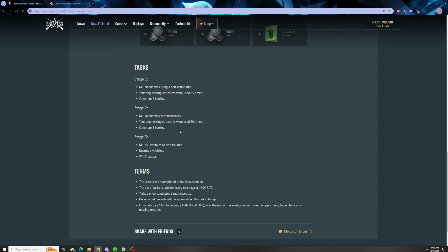Finally, stage three: kill 150 enemies as an assaulter — that should be pretty easy — destroy six vehicles, and win three battles. The 150 enemies killed as an assaulter is almost just a gimme; it's like a couple of games playing primarily assaulters. Just run and gun, and you'll probably get the vehicles destroyed doing the same thing as long as you're carrying explosive packs. You could get the six vehicles done in one match if you play an attack plane that can double as a fighter — you can come out and bomb a tank, shoot down some enemy planes or bombers, and one bombing run is like five planes, so you could almost get it done in one enemy bombing run.